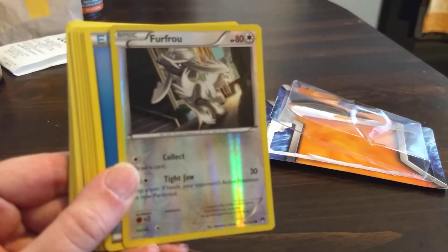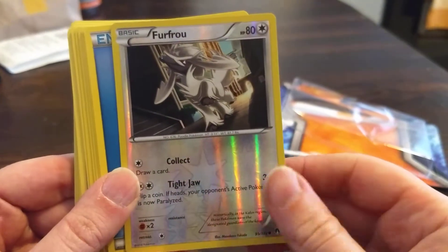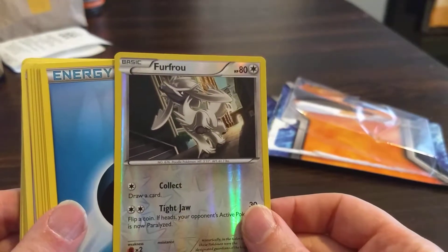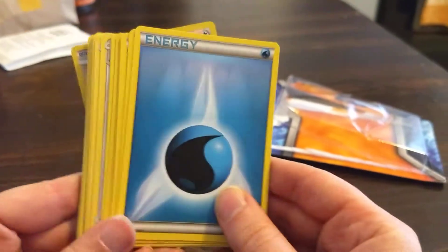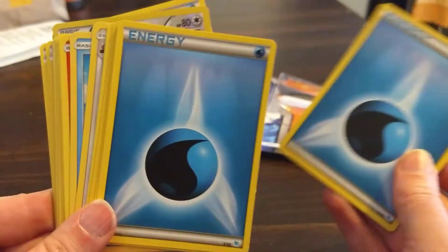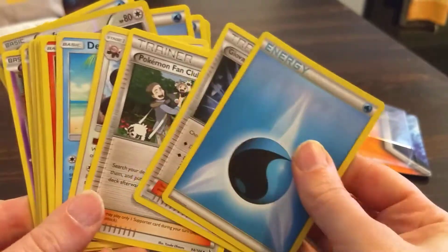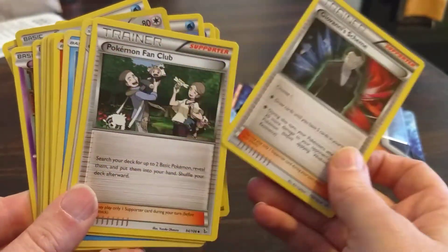Let's see here. He looks like a dog or something. It says foo-foo. Energy, energy — I guess you need a lot of these to play the game. What the hell? Giovanni! He was in the original one, I think.